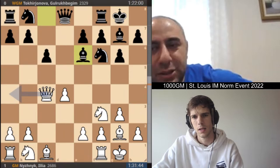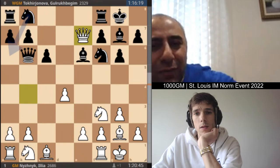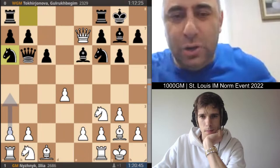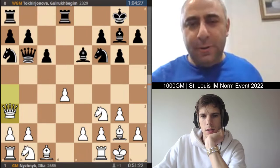He plays Qb4, and now Qb6 immediately played by Tukharjanova. Now Qxc7, sacrificing the pawn, trying to trap the queen. Black is playing confidently, looks like knowing what's going on here. Queen a3 comes back — they're going to try to put pressure on the e2 pawn. Rd8, now putting some pressure. Queen a4.